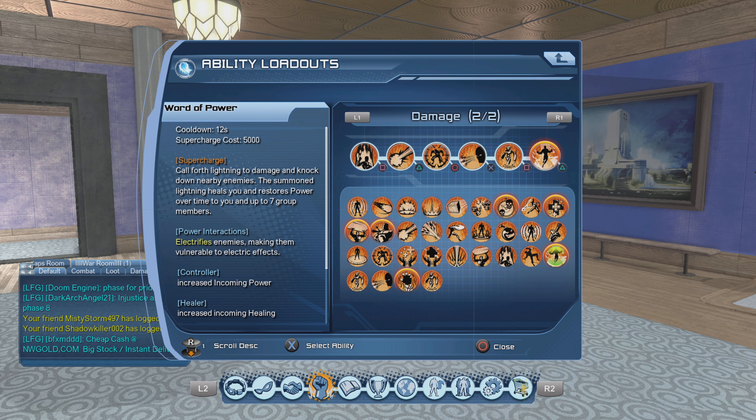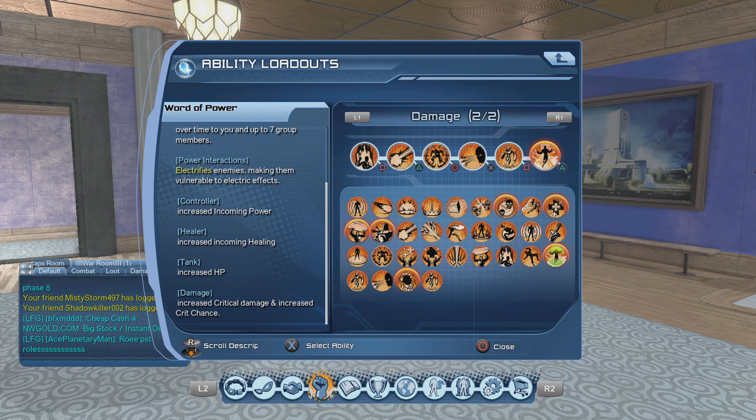So you're going to get healed from it — that's one benefit. It's also going to restore power to you and the group. It also has power interactions: it electrifies enemies, making them vulnerable to electric effects. So if there's an electric DPS in the group, you're going to help out. Now I'm going to talk about the controller, healer, and tank side: increased critical damage and increased critical chance.